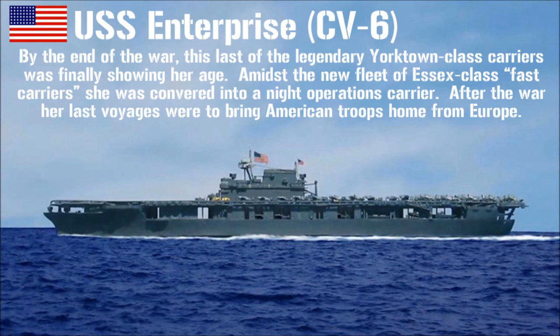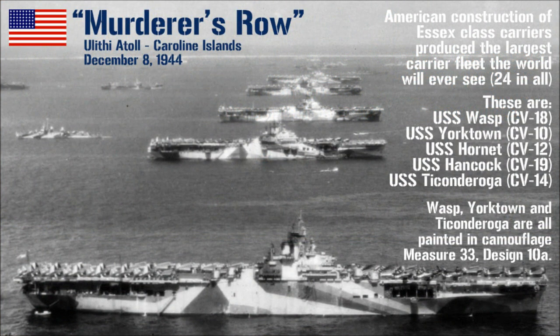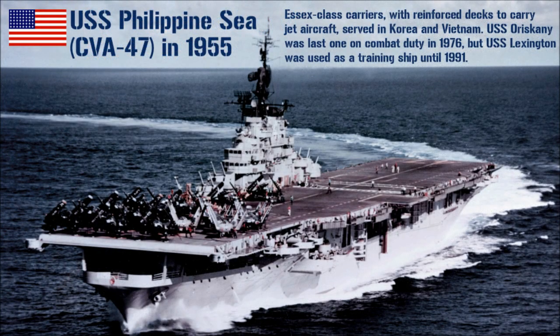The Enterprise's fame aside, the most important carrier class was the Essex-class of the United States Navy. No less than 24 of these fleet carriers would be built, until there were more Essex-class fleet carriers than all other fleet carriers combined on planet Earth at the time. After the war, some were modernized and served through Korea and Vietnam, including the very last one commissioned, USS Oriskany. Four survive to this day as museum ships: USS Intrepid, Hornet, Yorktown, and Lexington.